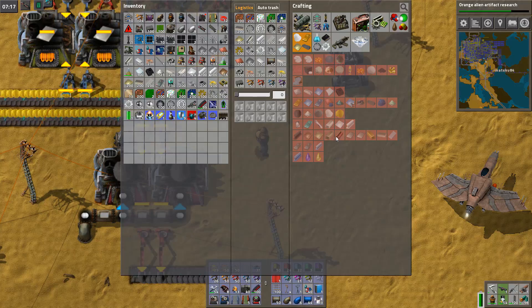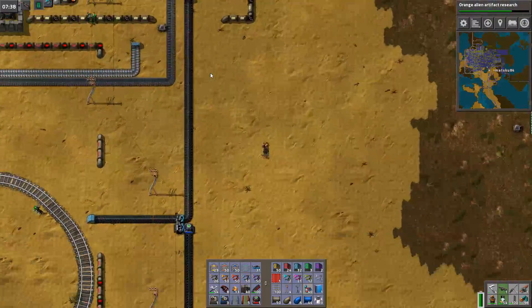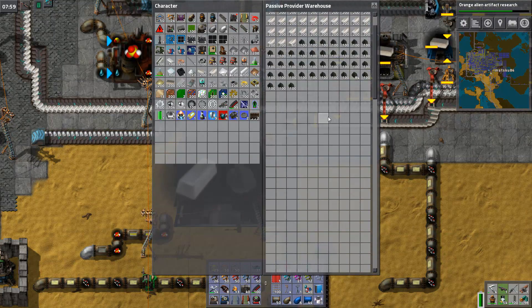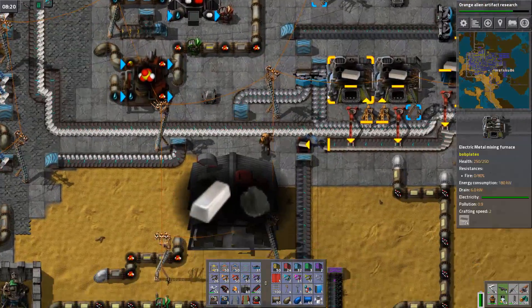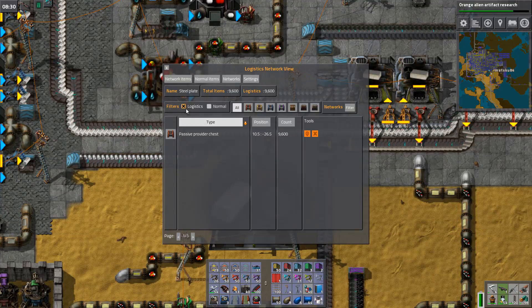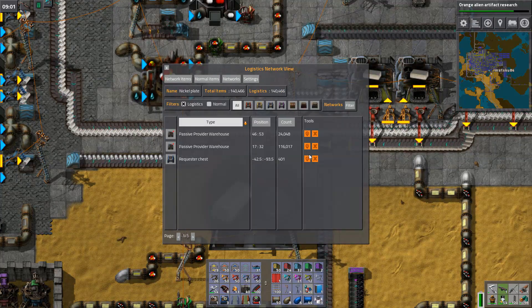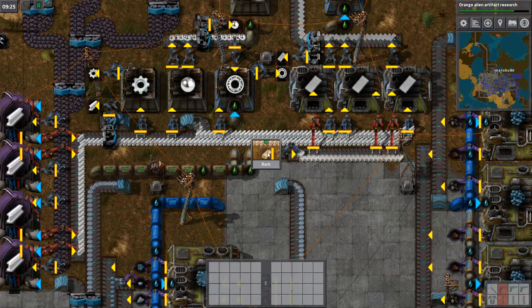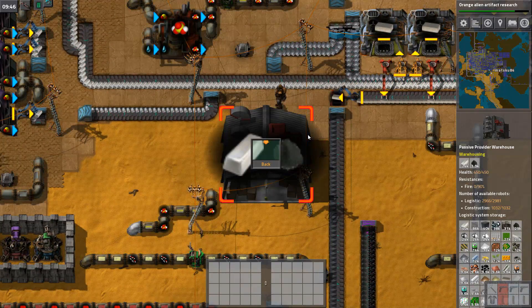So now we need to get nickel and copper plates over here. Nickel is right there in that huge warehouse, and on this belt as well. Do I have any requester chests for nickel anywhere? Let's see if I can figure it out through this thing — nickel plate. There is 400 in a requester chest somewhere, right there. Nitinol production — yes. Interesting, but then we also have two warehouses full of it.